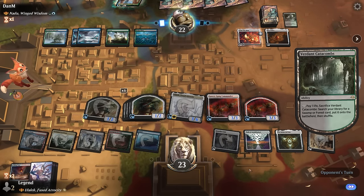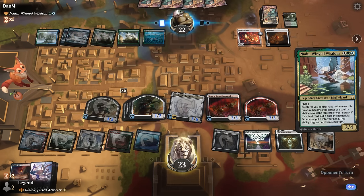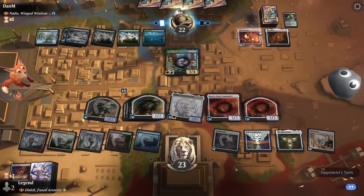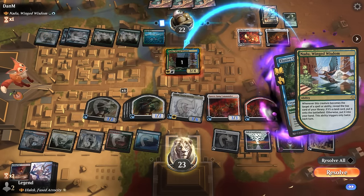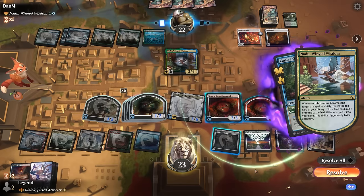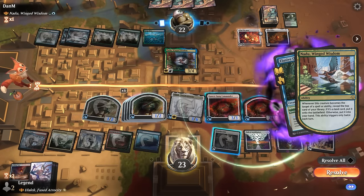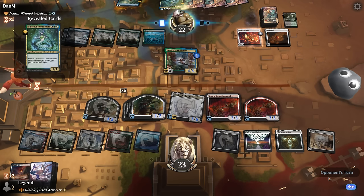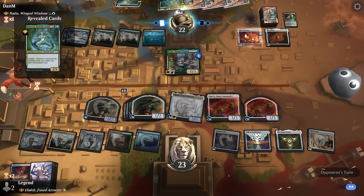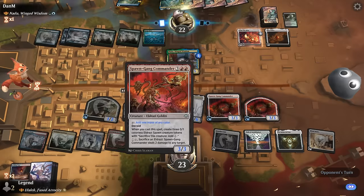If they have a bounce spell for our entire board they can set us back. There's going to be a Nadu for now. Can they start targeting it somehow? They don't have equipment yet. It's going to be Elusive Otter for X equals one — I think we let that go because if I want to use Spawn Gang I'd have to sacrifice most of my board and they still get to trigger Nadu a bunch. But now it will take three Eldrazi to take it out successfully. We can maybe go wide and try to burn the opponent out.